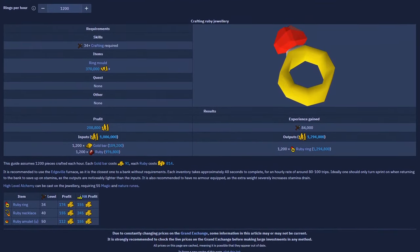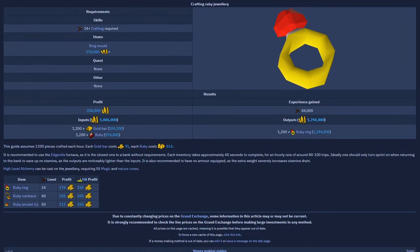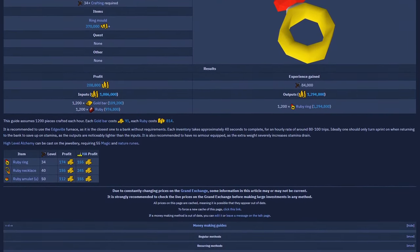Welcome to season 7 of testing OSRS wiki money making methods. And today's money maker is going to be crafting ruby necklaces.